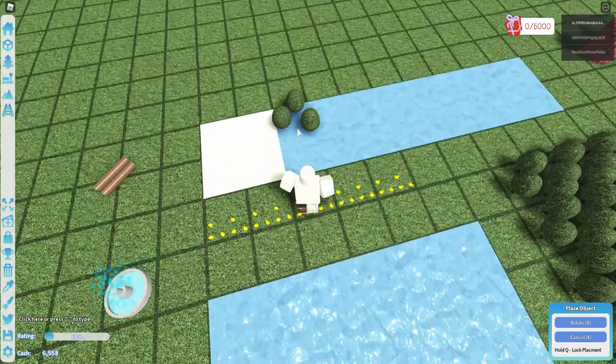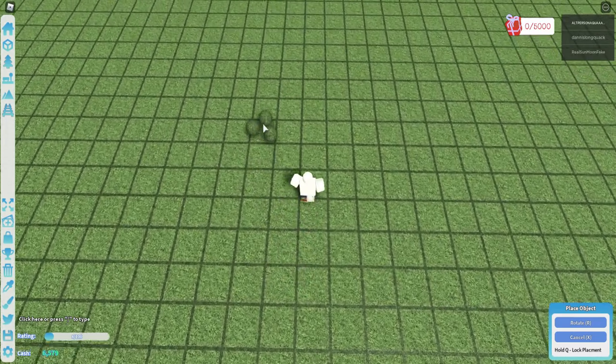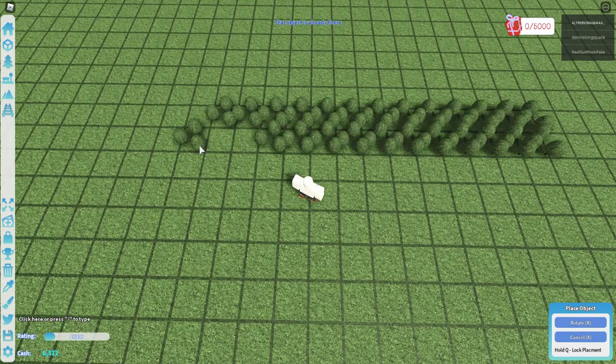The next achievement is Bot Out. To get it, you just have to place seventy-five objects. I prefer trees because they're the cheapest.